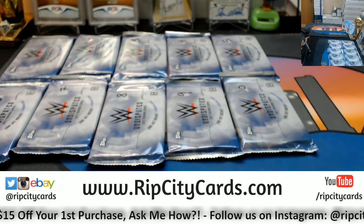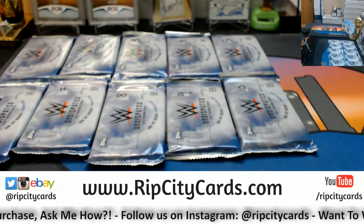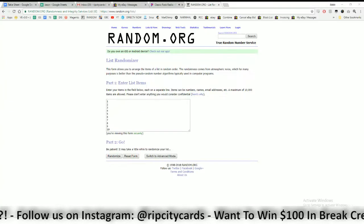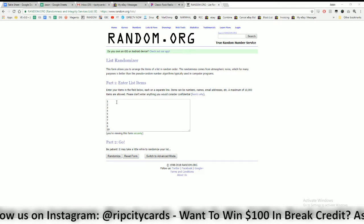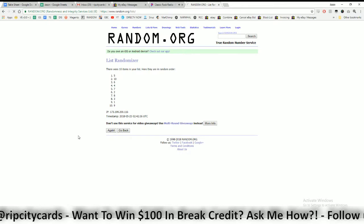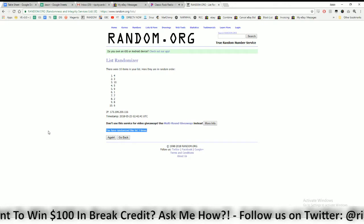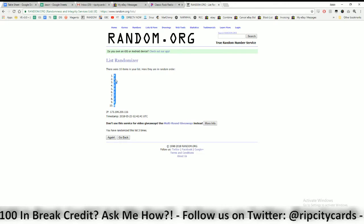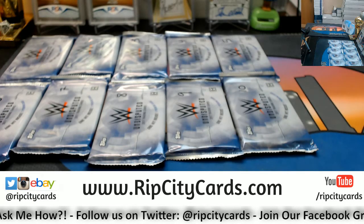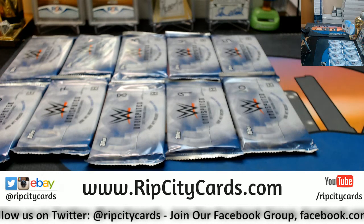We random the list three times — that's our random order. Copy that, drop it in there. Numbers one through ten, each number representing a pack. Good luck — here we go, three times, and the money shot three. Got the random order on my sheet. Cool beans.